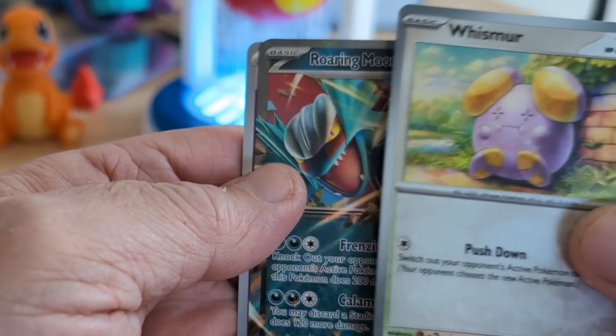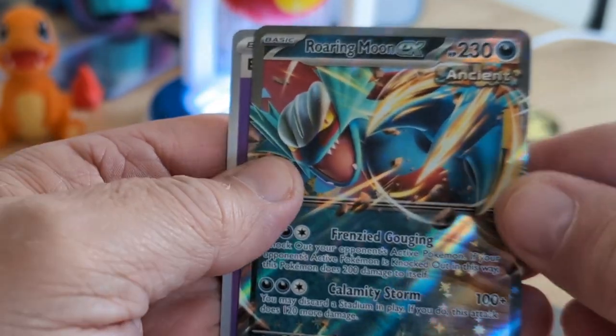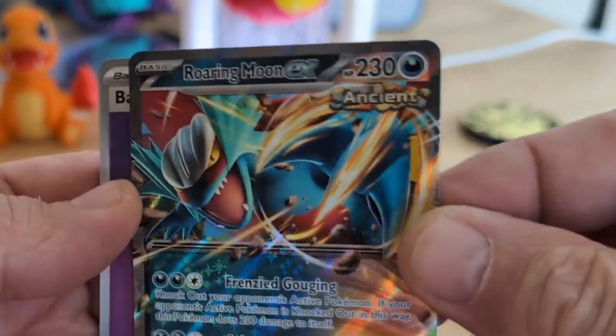A Whismur. Look at that — a Roaring Moon EX! Let's do Paradox.